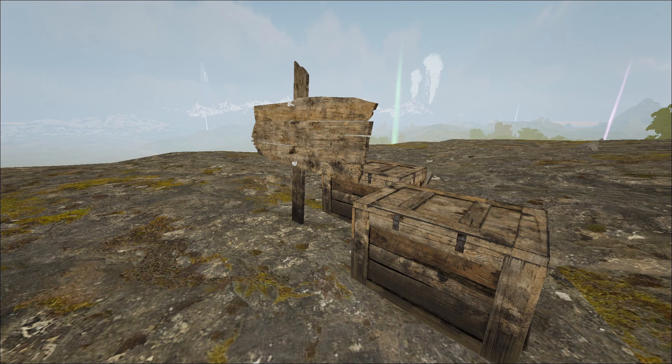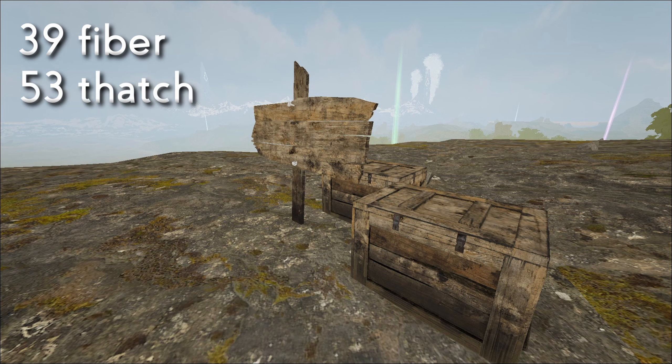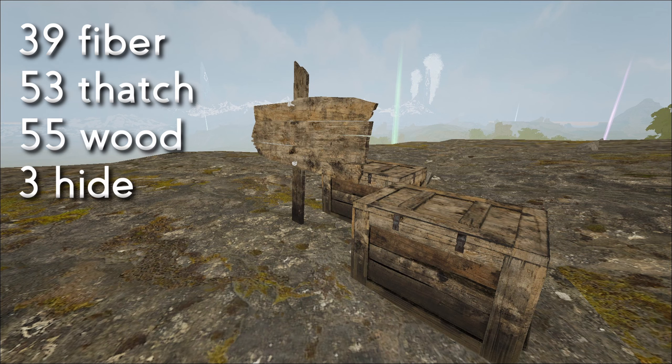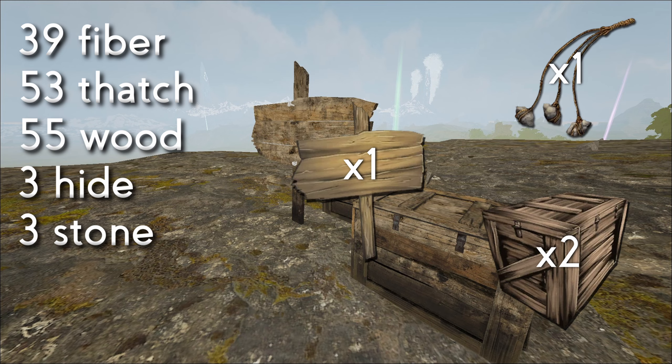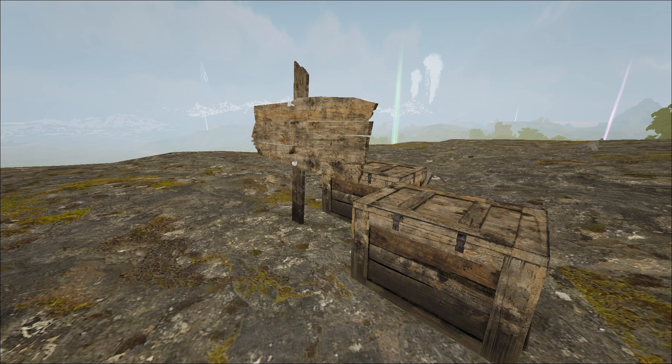It's very very cheap and extremely easy. It's almost no room for error, it doesn't require much effort at all, and you can literally do this naked as soon as you spawn. You're going to need as low as 39 fiber, 53 thatch, 55 wood, 3 hide, and 3 stone. You're going to make one bola, two storage boxes, and a single sign. That's all you need.